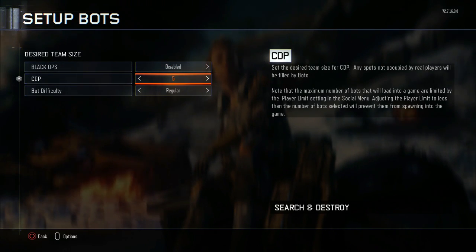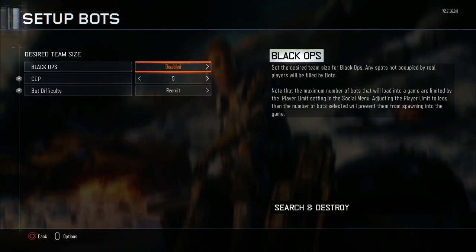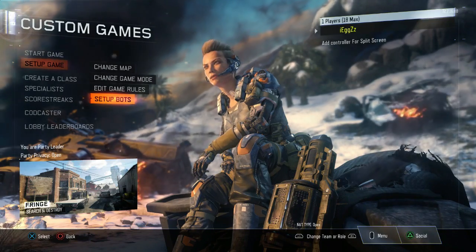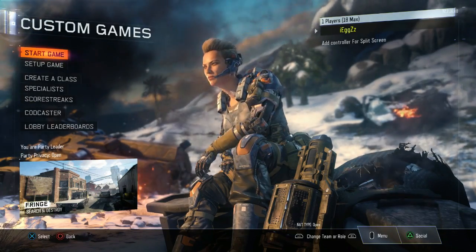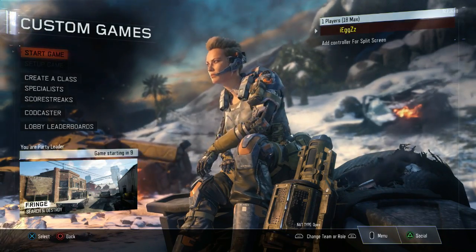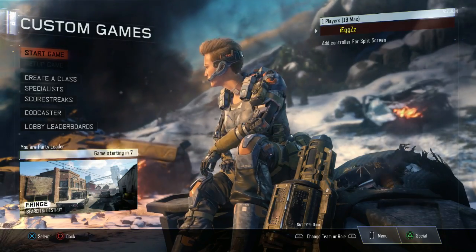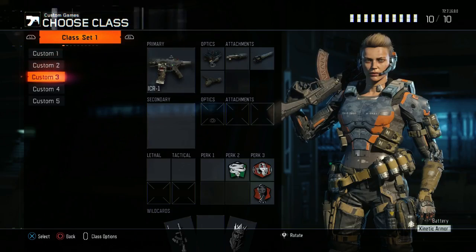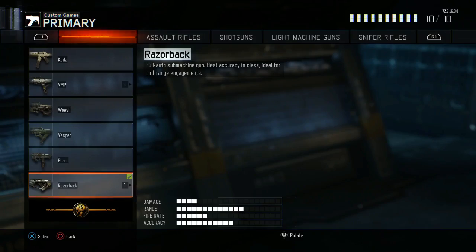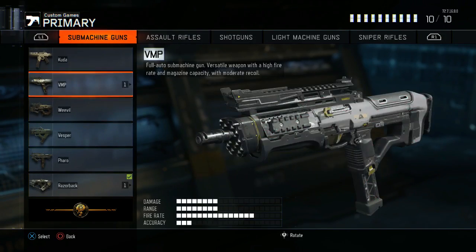You'll see one called Dirty HD XP or Dirty HD Glitch, and that's the one you need to load up. Load it up about two or three times, and then select as many bots as you want. You can have 17 or 16, however many it goes up to, or you can have six like I chose. Then after that, you want to start the game.